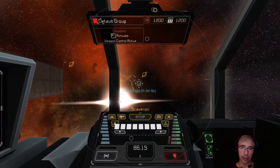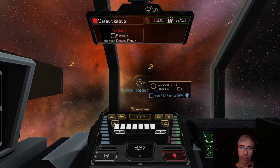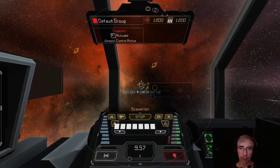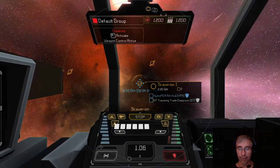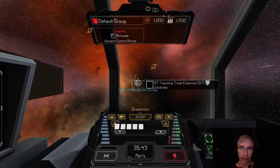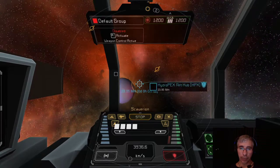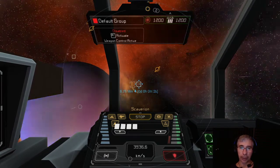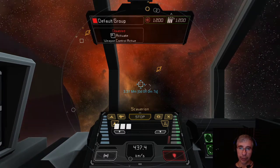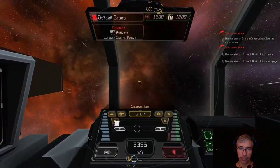Depending on the tier, other systems have different types of aliens that are harder to beat, and different resources. Each system has its own distribution of resource abundance - I think it's procedurally generated. One way to progress in the game is to travel to higher tier systems, get higher tier materials, and then build higher tier ships.